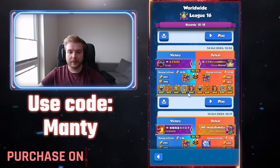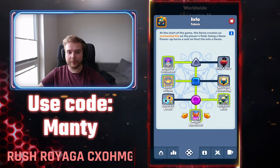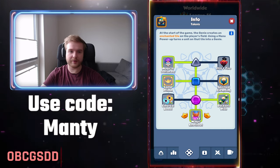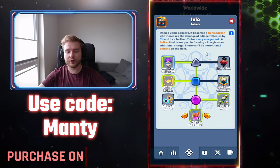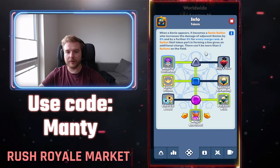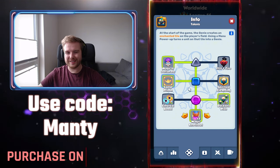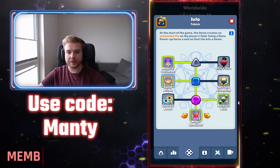For talents, it is played left, left, left, right. You play Lamp Prison to get your Genie stacks much faster, because the Sultan gives you additional charges and stacks when you make a line with the Sultan. Lamp Prison in the middle will activate both Sultans in the line simultaneously.